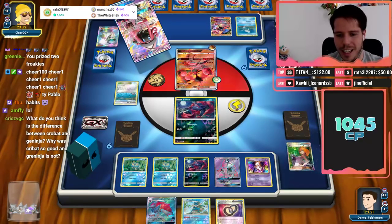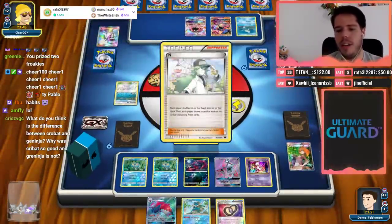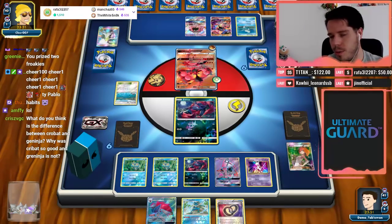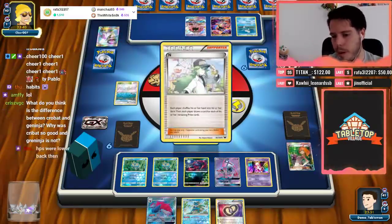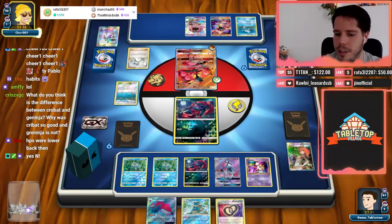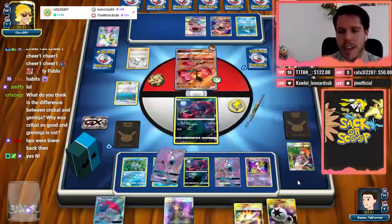Why was Crobat so good and Greninja is not? Because Crobat existed in a metagame where Night March was the best deck, and Night March attackers were a 30 HP Joltik and a 60 HP Pumpkaboo. Right now everything has 190 HP or more — so that's the biggest issue.